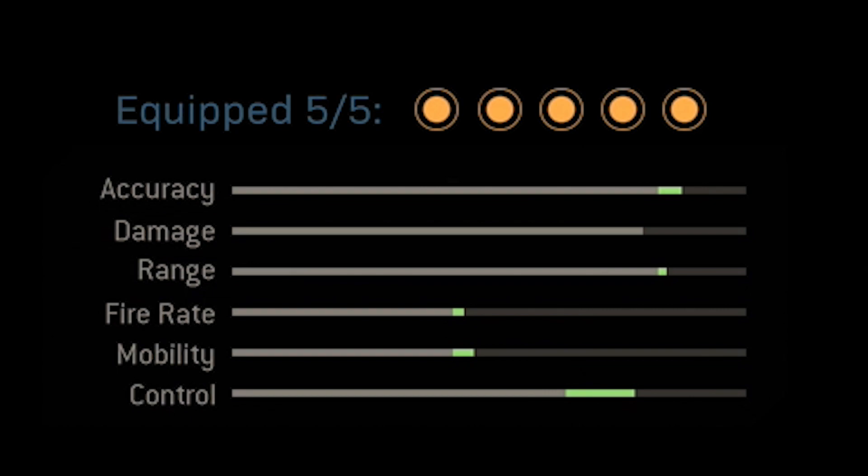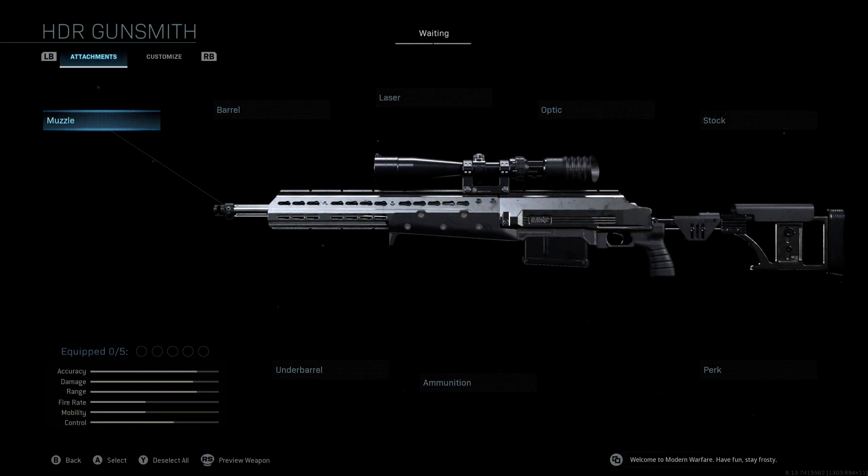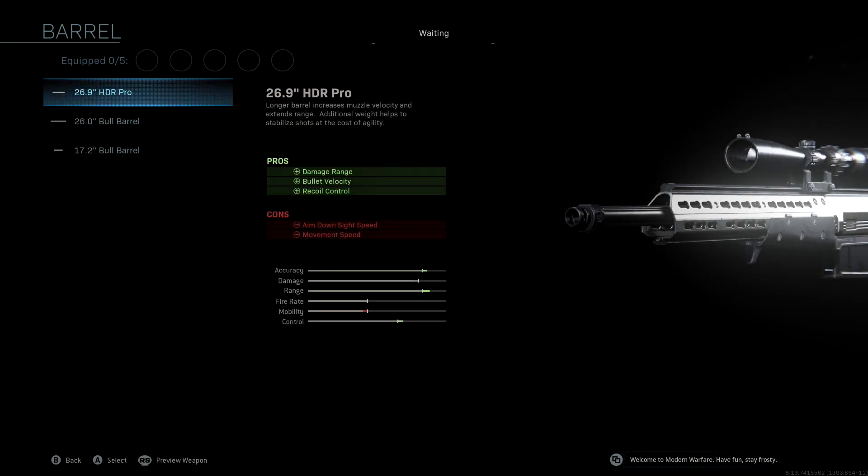Looking at the attachments — we're not going to be using a muzzle. The barrel we're using is the 26.9 HDR Pro, a really good attachment for this sniper rifle. As you can see, we get a huge boost to accuracy, range, and control.